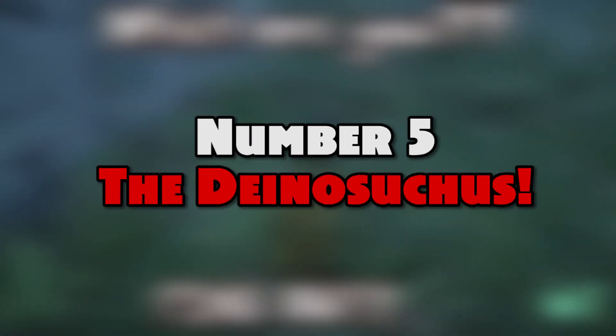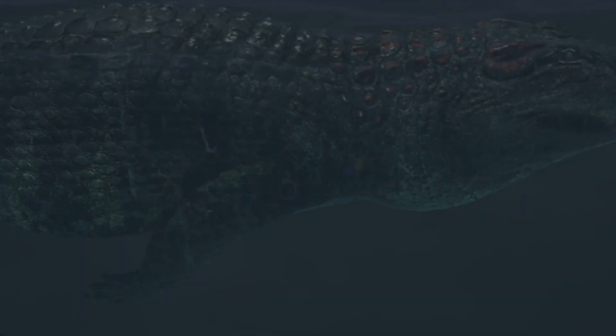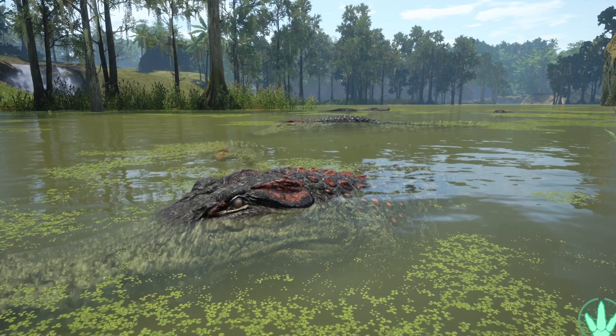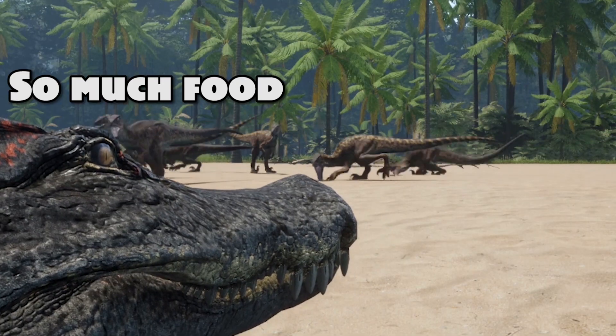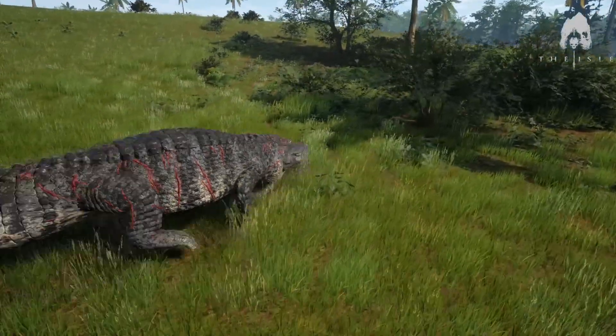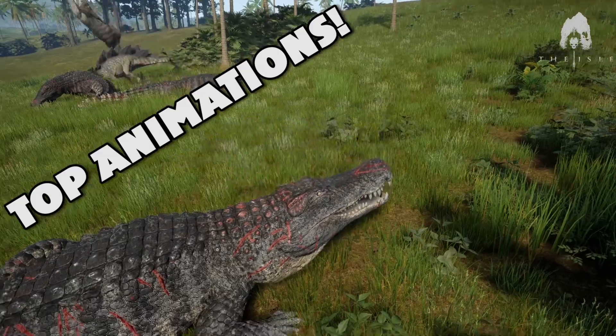At number 5 it is the Deinosuchus. I personally love the Deinosuchus in Abrema — I think it looks absolutely gorgeous. The model is great. We haven't got a skin system for it yet, or any of Abrema for that matter, but the model itself looks gorgeous. The animations are great, the attack animations are great, the swim animations are great. I just love the entire model.